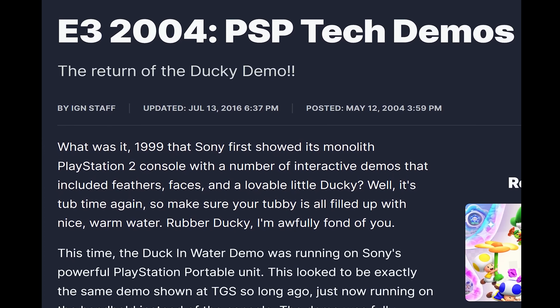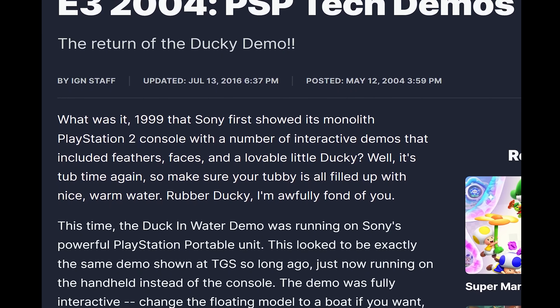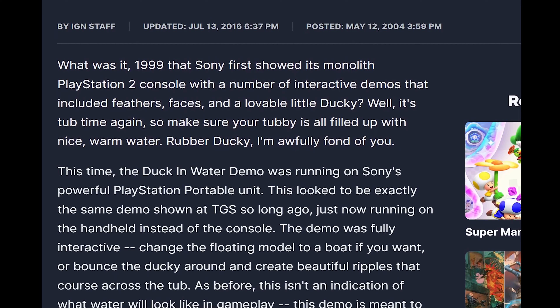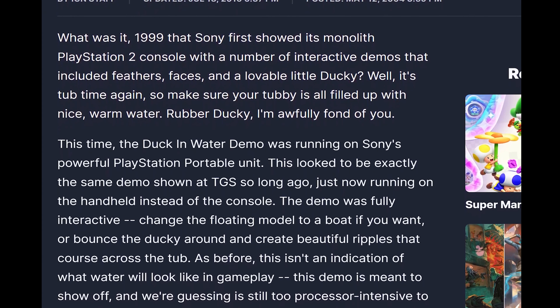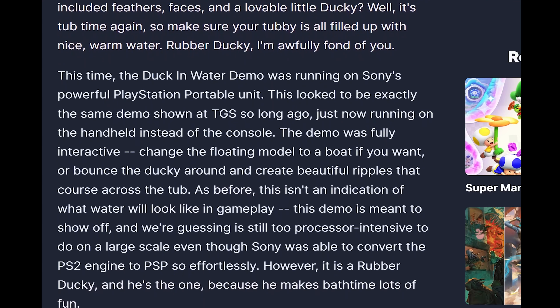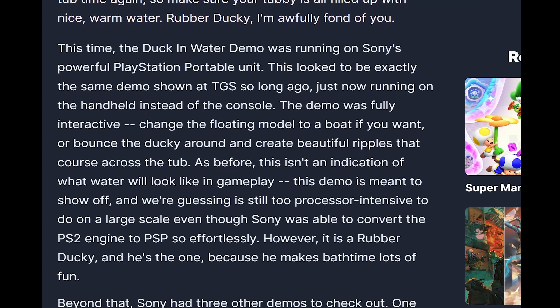Fast forward to 2004 at E3, where Sony showcased a similar duck-themed tech demo — but this time it was for the PSP, demonstrating its capabilities and the ease of porting PS2 games to the handheld. Devastatingly, the PSP Duck demo is lost media, but you can find confirmations of its existence on archived articles. Hopefully one day the PSP Duck turns up, but for now all we have is the written memories from 2004 gaming journalists.